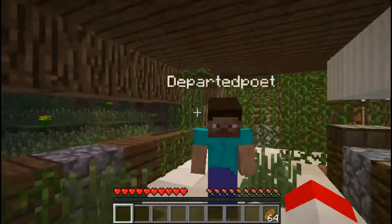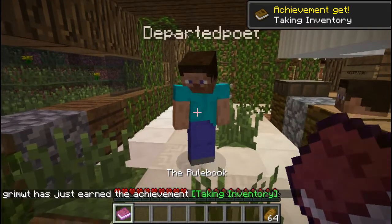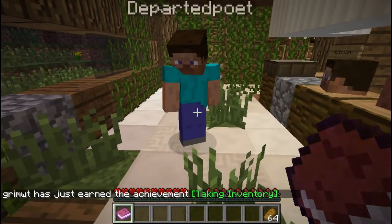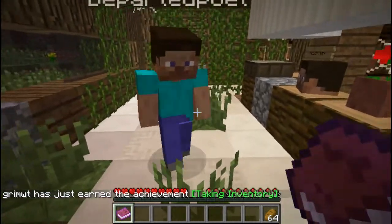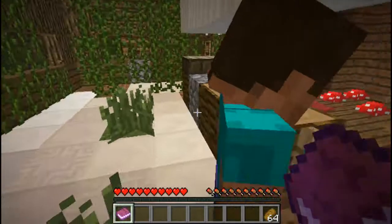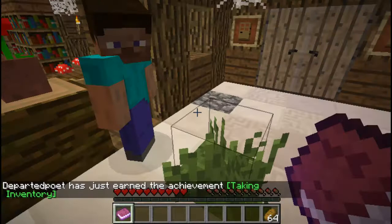Just calm down. I have the instruction booklet right here in my hand. It's on peaceful, so we're safe-ish. Now calm down. You look like Steve, by the way. I don't know what happened to your skin. Do I look like that? No, I look like me.